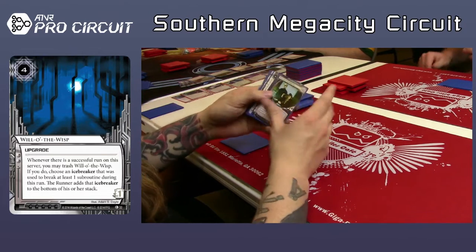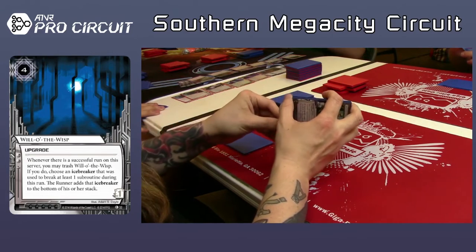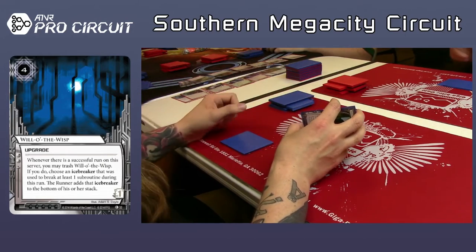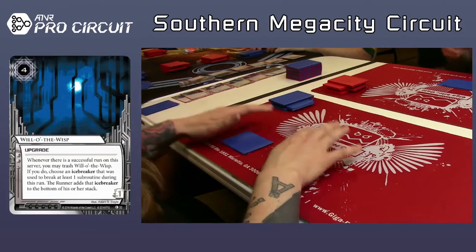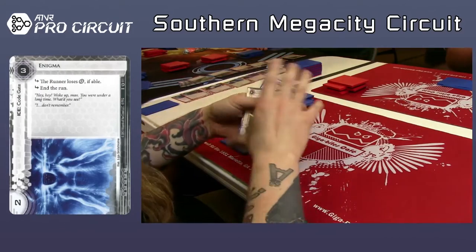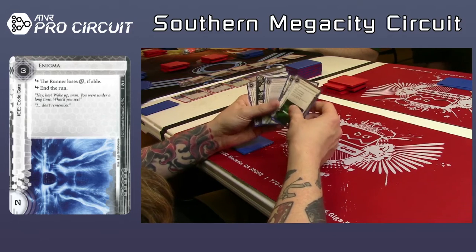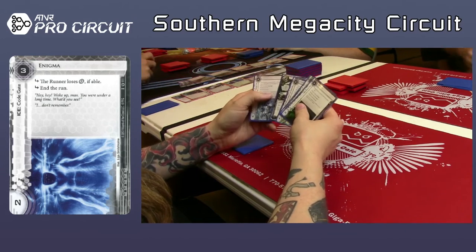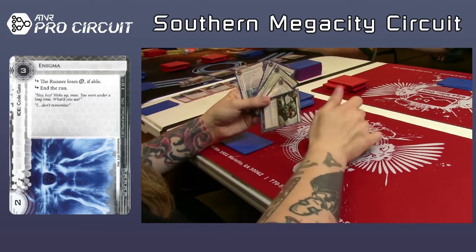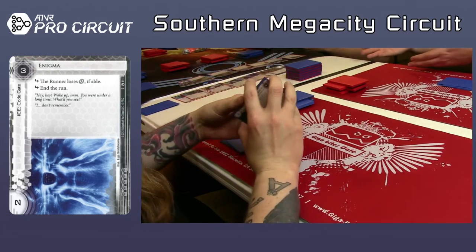It's really interesting to draft your thought process, because you can't just assume they're probably going to have Yog, so Enigma is not very good. You have to pick binary ice. It's just hard sometimes because you see this flashy card that's good in a constructed deck, but not quite good in draft because it goes a lot quicker. Tsurugi is pretty decent right there. If that's a Restructure, I would snap take that. Tsurugi is the only one I could really tell.